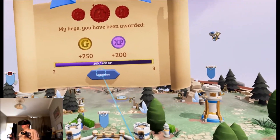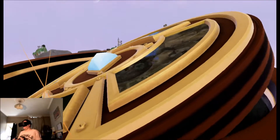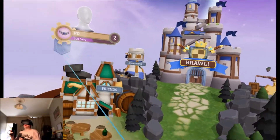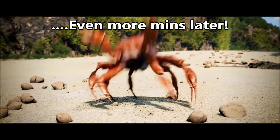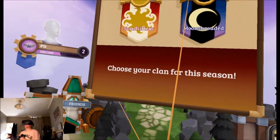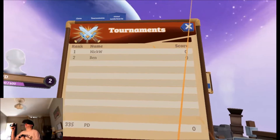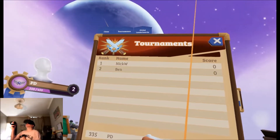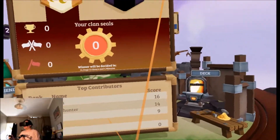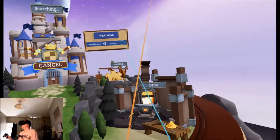I've got some more gold, got some more XP — we're doing okay. I'm going to have one more go at trying to find somebody to play against. These kind of games are really addictive. I don't know how to start a tournament game. Tournament has ended — the next tournament starts in two days and seven hours, so in two days I'll be able to play with my clan in a tournament.